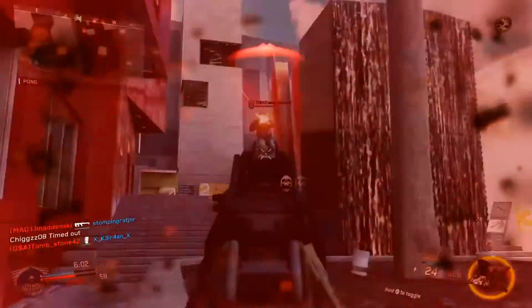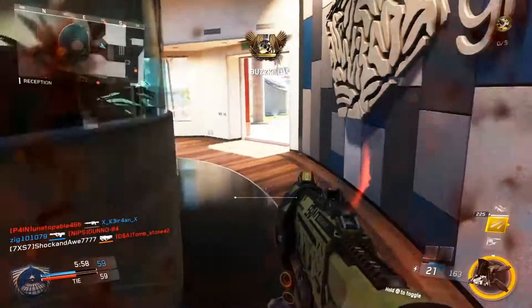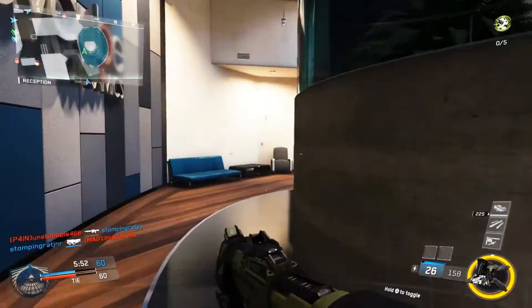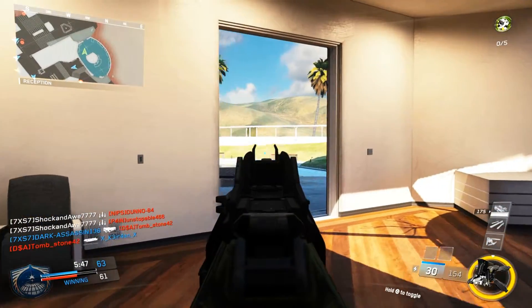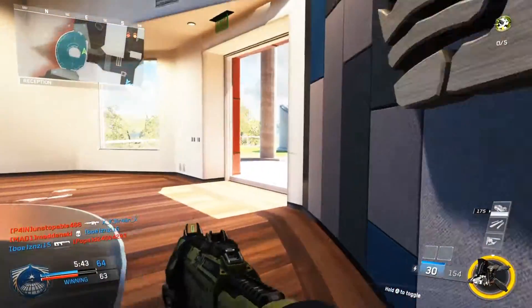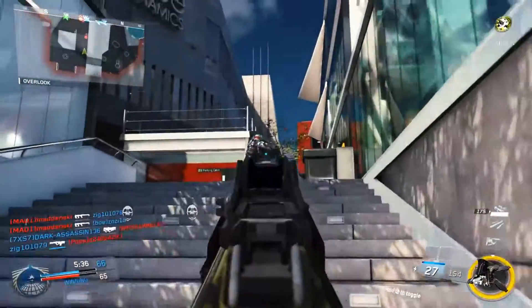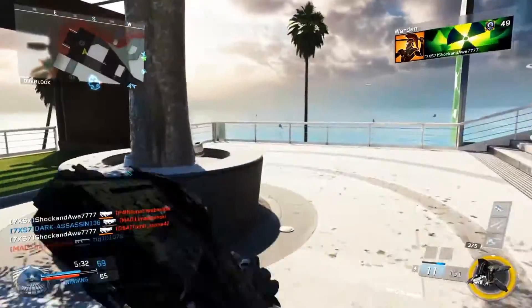Notice how I'm pre-aiming as I'm pushing — I'm running, stopping, pre-aiming, running, stopping, pre-aiming — and that's how you should do it too. I call in the bombardment, which is one of the best streaks you can use on this map; it works very effectively and helps a lot with map control. UAV, bombardment, and warden are some of the best streaks to run on this map just for map control alone. Look at these guys having tunnel vision — they're focused on what's ahead of them but not checking behind or their flanks.